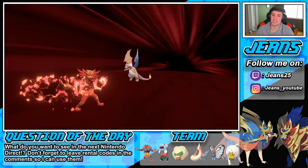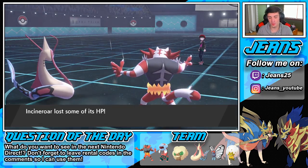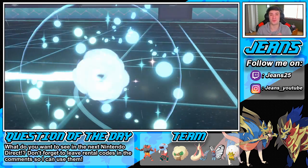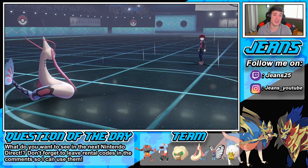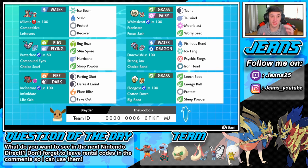We go 2-1 with this team! Started off that first match playing pretty well, just ended up losing in the end, then came back on a two-win streak. Malotech, thank you so much for dropping this team — I had tons of fun. I really liked having two options for sleep, I love the Eldegoss especially with Leech Seed. We had Dracovish for big damage, same thing with Incineroar, and that Competitive Milotic works awesome as well. But guys, that is gonna be it for today's video — if you did enjoy the content, smash that like button and if you're new here click that big red subscribe button. Thank you guys so much for watching, I'll see you all in the next one — peace out everyone!